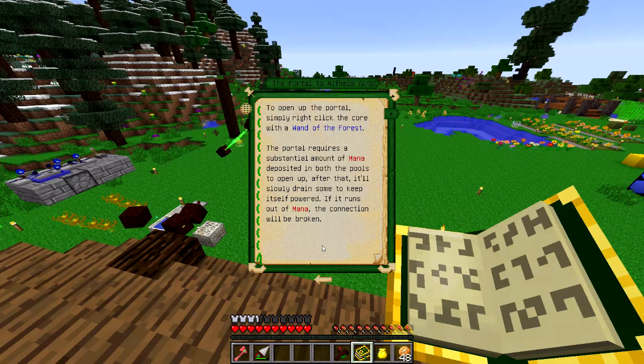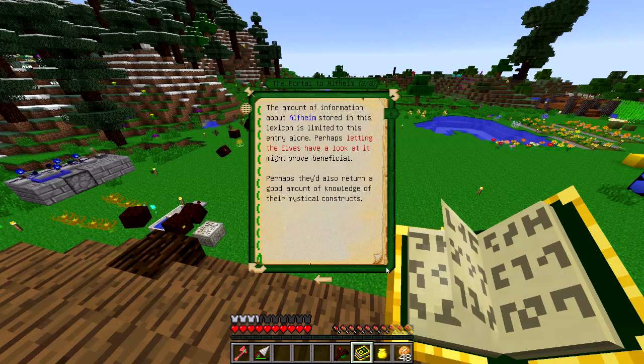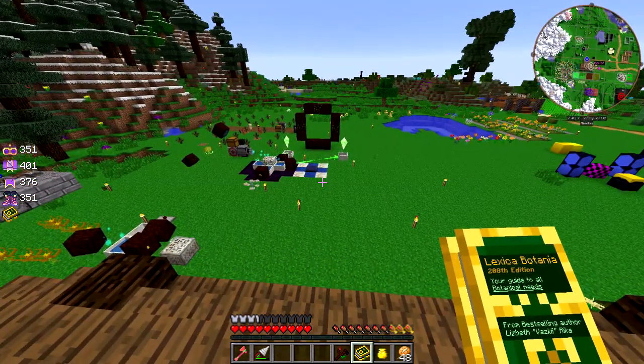To open the portal, simply right-click the core with the wand of the forest. The portal requires a substantial amount of mana deposited in both of the pools to open up. After that it'll slowly drain some to keep itself powered. If it runs out of mana the connection will be broken. The amount of mana required to open the portal is orders of magnitude higher than it is to keep it maintained, thus closing the portal to prevent mana loss is a poor strategy — so we'll want to keep it open as long as we can. This portal doesn't actually allow us to go through; there's no new dimension to explore or anything like that, but we can toss items through and we will get certain items in exchange. The first thing we will need to toss in is the Lexica Botania, and that will give us new knowledge of what we can do.